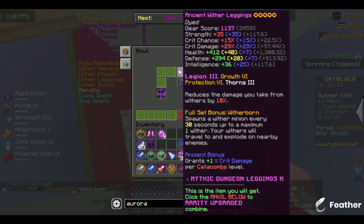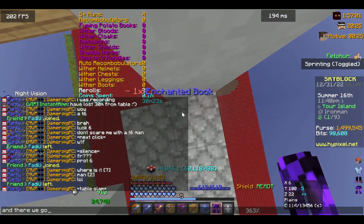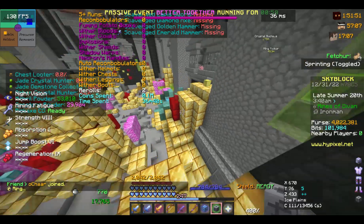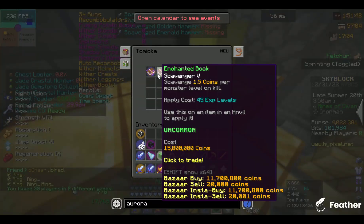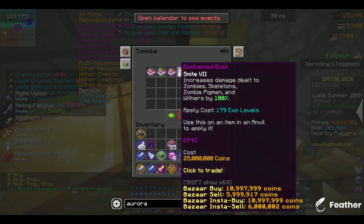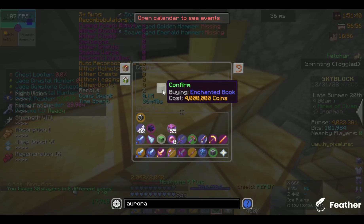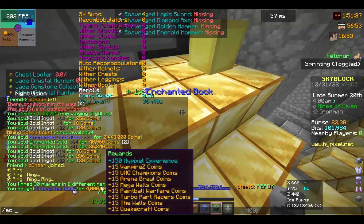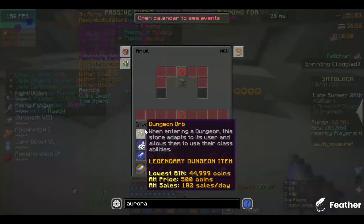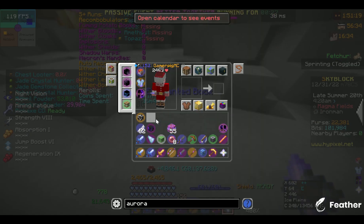Later on, I put the Prot 6 onto my Wither Leggings, making it Growth 6 Protection 6. Then after grinding Divan Mines with another guy, we made 4 million coins, which I used to buy from this Tomioka guy — Prot 6 for 4 million coins. By the way, this is actually profit if you sell-offer it on main, so it is worth doing for just a Titanic XP bottle. Then I put the Prot 6 onto my Wither Boots.